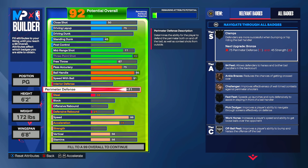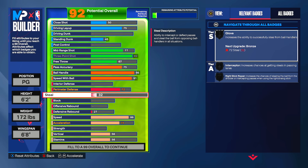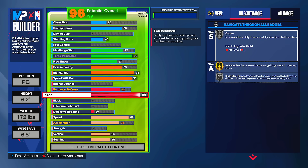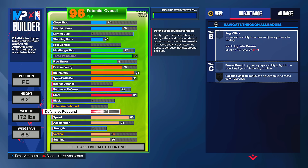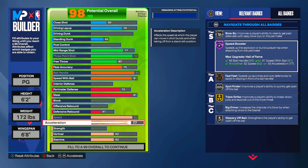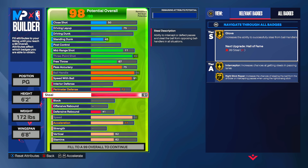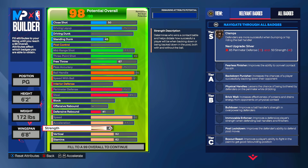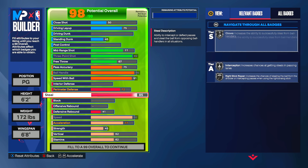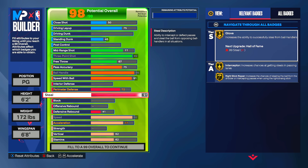72 perimeter defense gets bronze challenger and bronze fast feet, with silver off-ball press. I went 91 steal. You could go 85 and get bronze clamps too — your choice. I was about to make this build until I made the 6'6". Competitive pro-am players are making gold hyper drive and gold speed booster builds, and this build gets hall of fame hyper drive and hall of fame speed booster. I didn't make it mainly because of the acceleration findings, and because I've seen other competitive players not using hall of fame speed booster due to cost.